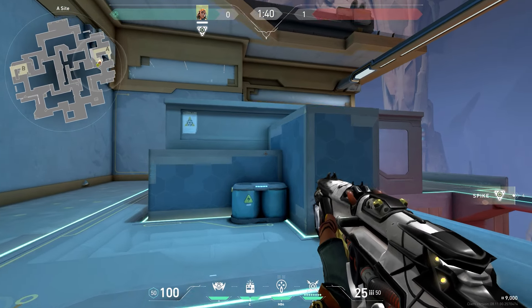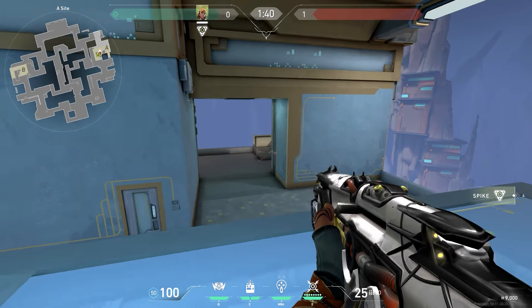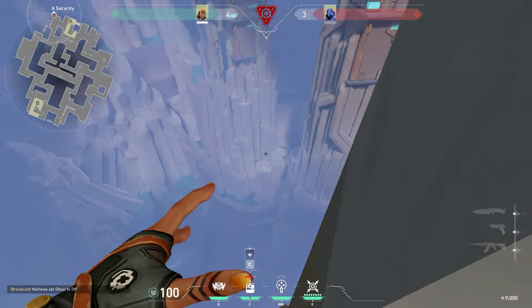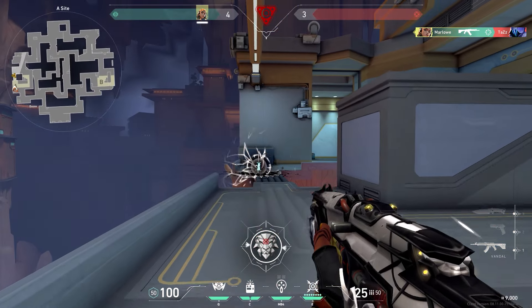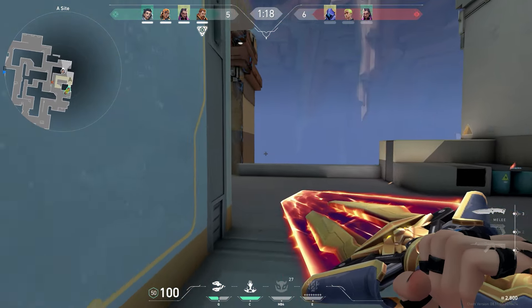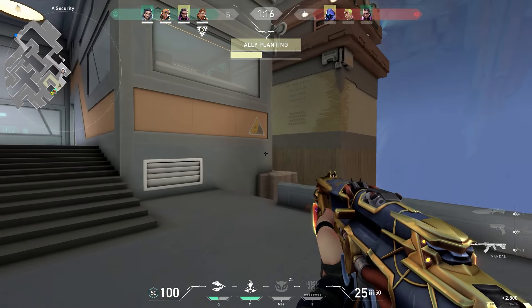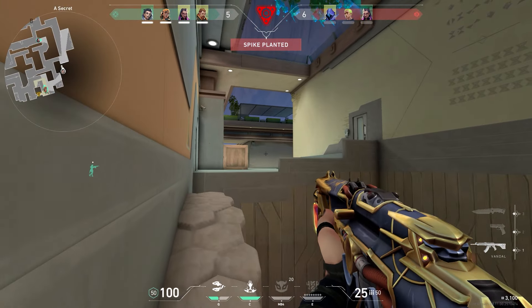There's a big structure in the middle that you can jump on, which is the main cover to fight around on site. Behind that you get into A security, where there's another cool outside-of-the-map play you can pull off on retakes. There's also an A secret spot where every agent can go around the outside and then peek into defender spawn or catch a good timing on someone rotating in.